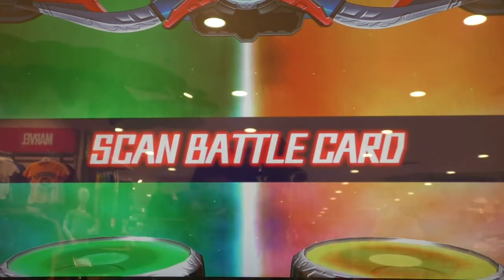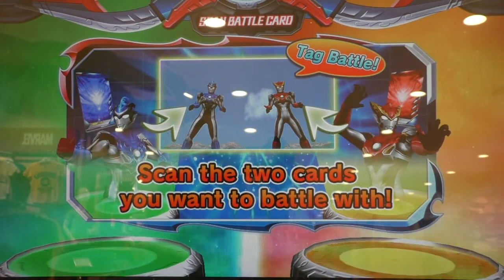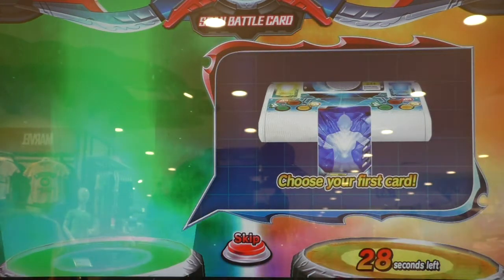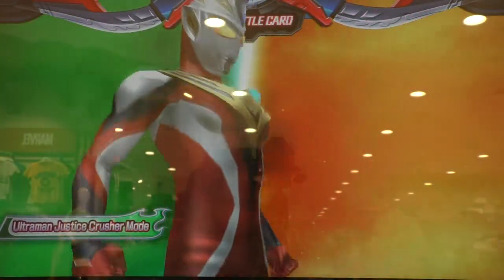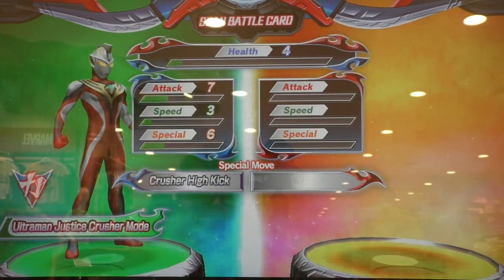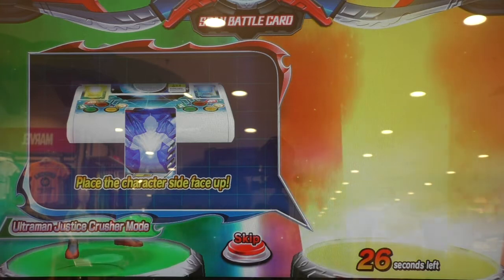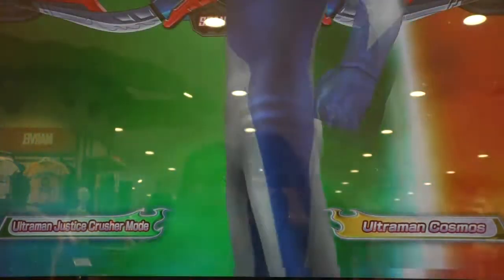Scan battle card. Scan the two cards you want to battle with. Scan the first card you'll use in battle. Battle card scan! Scan another card to use in battle. If you don't have any cards, battle card scan! Ultraman Cosmos!